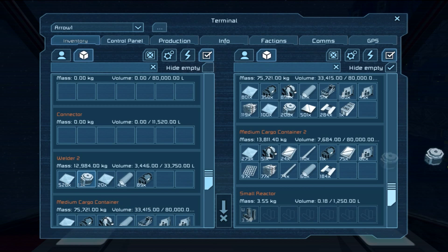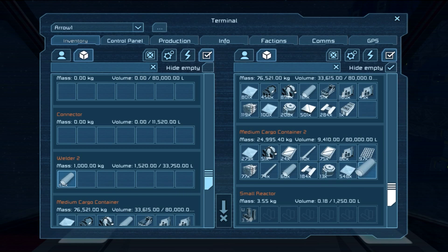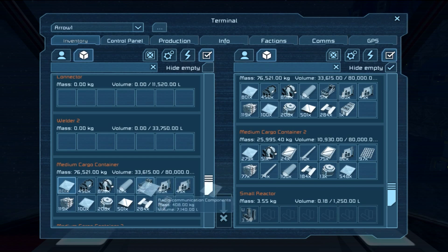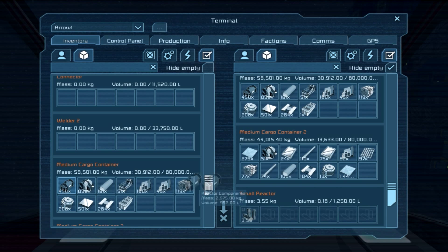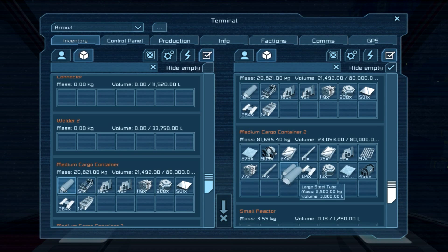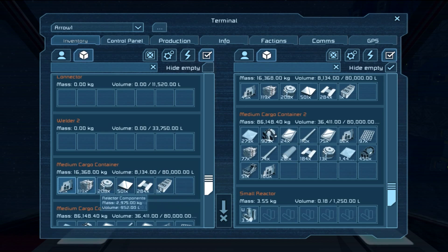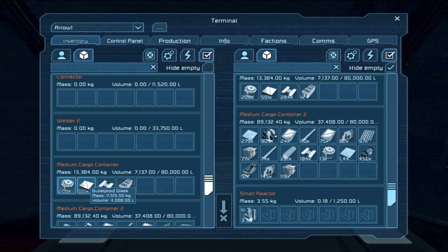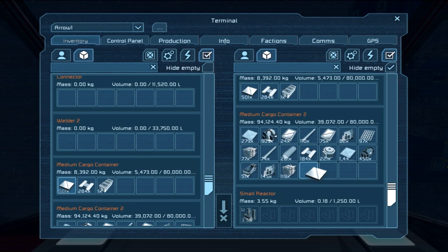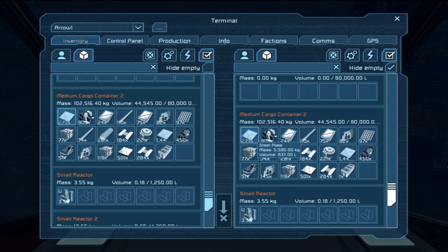I need a better way to do this, that's for sure. These are steel plates and those are steel plates — why wouldn't those just naturally go together? It'd be nice if there was an organize button, a button that you just hit that would put all like items together. Maybe there is and I just don't know it. I do know that they did add sorting blocks, but this style of gameplay does seem to have a few glitches.